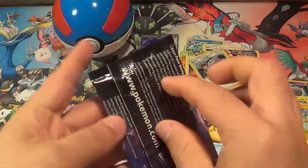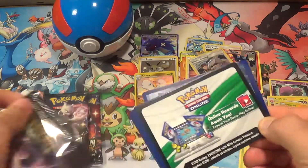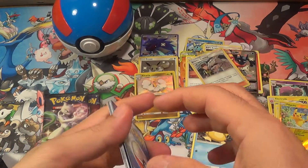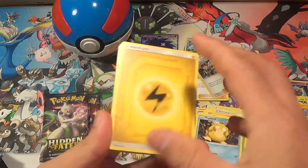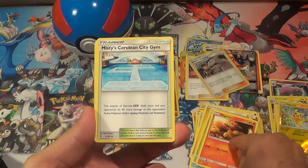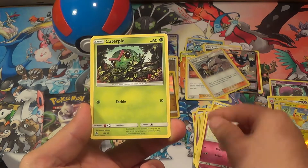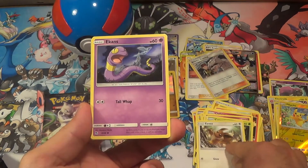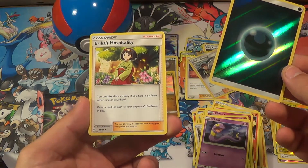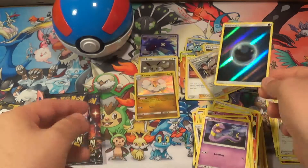Three more packs — let's continue with the pulls, guys. We still have three chances to pull something big. Pack 8: Electric Energy, Metapod, Magmar, Misty's, Wobbuffet, Jigglypuff, Togepi, Eevee, Ekans — Ekans reverse, Dark Energy — and Erika's Hospitality. That's a nice one!